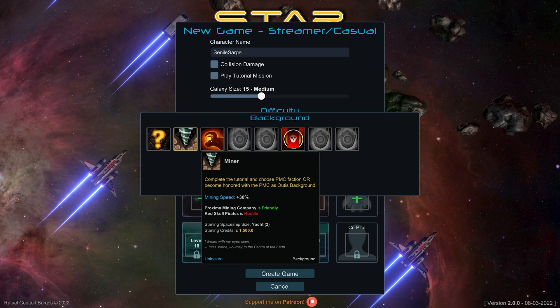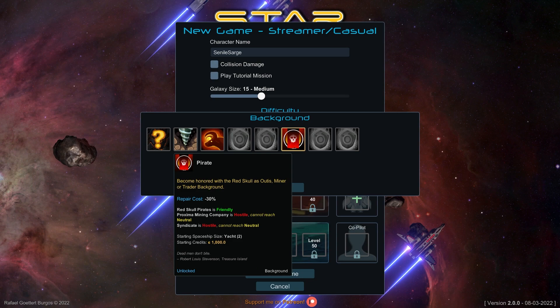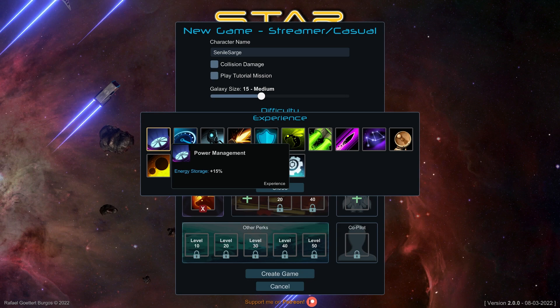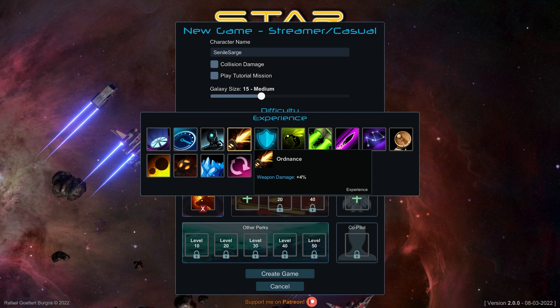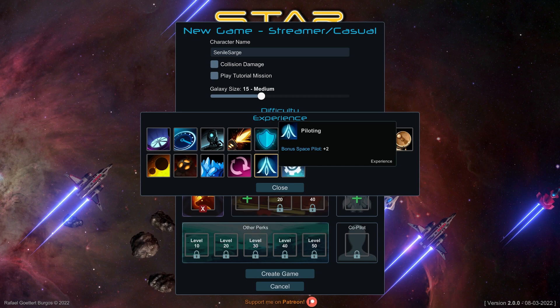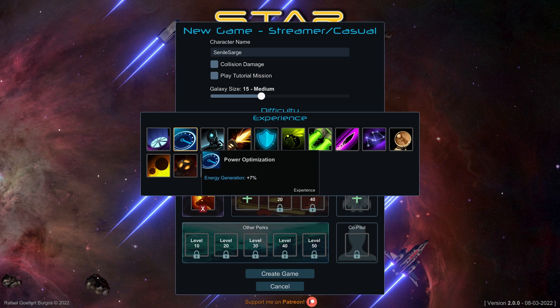From a background perspective, we can do Otis Red Skull Pirates which is hostile, a Miner, a Trader, or a Pirate. Every bone in my body tells me to do pirate but we're going to do Trader for now. For starting skills we've got power management, technology, ordnance, armor plating, maneuverability, acceleration, velocity, navigation, scanning, command, piloting, commerce, excavation, prospecting, and astronomy.